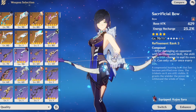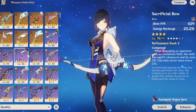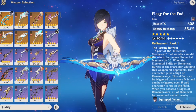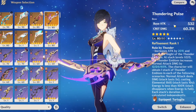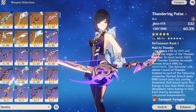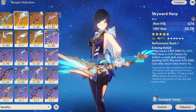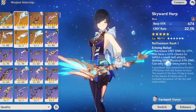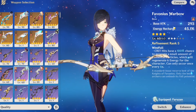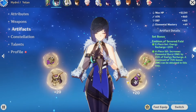You can also use Sacrificial Bow, which has a good passive that can reset her elemental skill. Any weapon with energy recharge or crit rate works — Skyward Harp, The Stringless, and Thundering Pulse are options if you're building her as a DPS. Her signature weapon, Aqua Simulacra, is also one of the best for Yelan, but Favonius Warbow alone is sufficient.